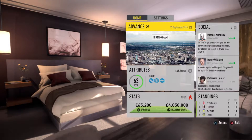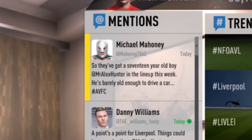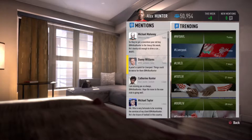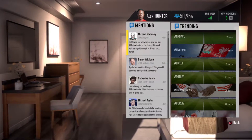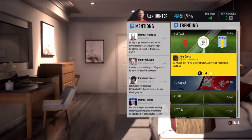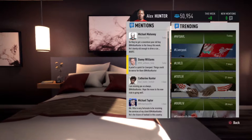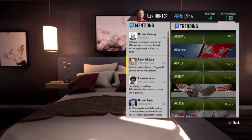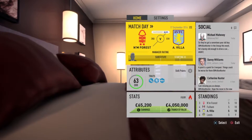Let's just have a look at what's going on socially. 'They've got a 17-year-old boy in the lineup this week, he's barely old enough to drive a car.' Well, cars have nothing to do with football — if you're 17 and you're playing in the first team of a club, that means you've got talent. And Danny Williams, our teammate, picks up a point for Liverpool. Things could be worse for them.